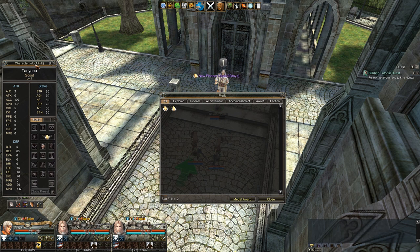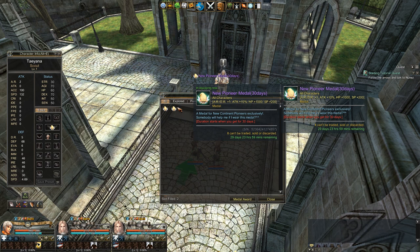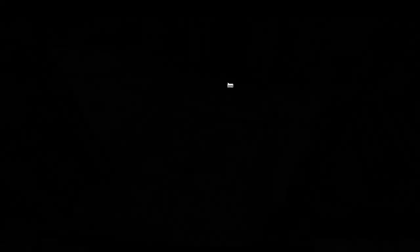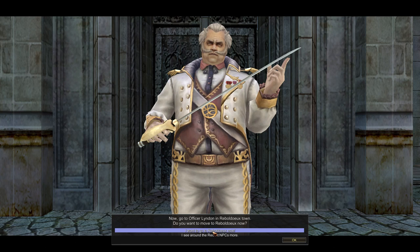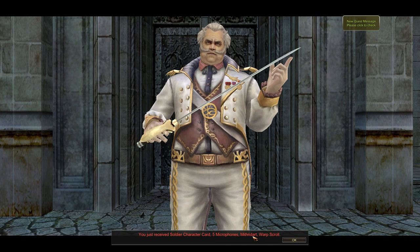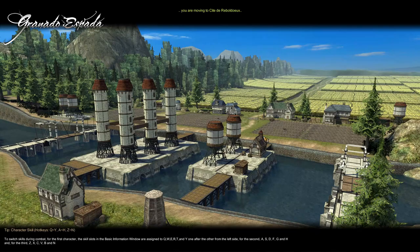I double-click the metal on Tiana. The buffs are quite small but it is on. I have two more metals, so that's actually pretty generous. Going back to Nunez: 'Good job, metal will help you pioneer this world. Now go to officer Lindon in Reball You Town.' I've just received a soldier character card and some microphones — I guess microphones are used for chat. You can create a new character with a soldier character card in the barracks. Now we're moving to a new town.